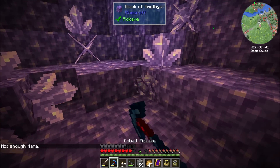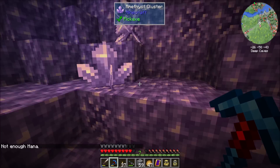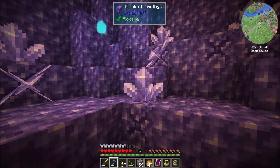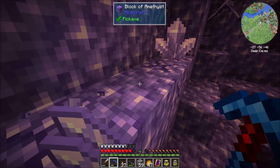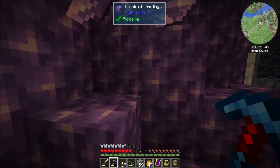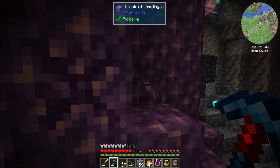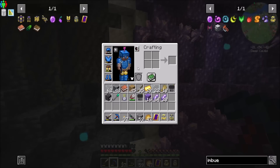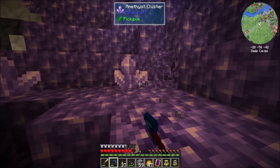I need to Google how amethyst works because I forget. I know there's budding amethyst and amethyst clusters and then blocks of amethyst. Budding amethyst equals grows amethyst, right? That's the gist - it's vanilla Minecraft, I don't know these things. I'm assuming I can silk touch budding amethyst and bring it to my base and like grow it or something? I have no idea. But hey, we found amethyst - nice. That was cool.